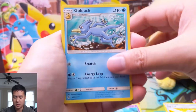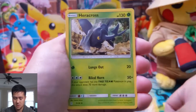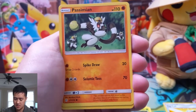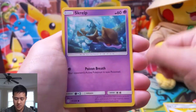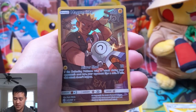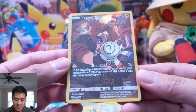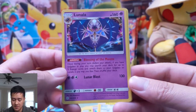Alright, let's see — Golduck, Pangoro, Heracross — oh my gosh the centering. Jangmo-o, Rowlet, Scorbunny, Pikachu — oh there is a character rare! And this one does look pretty centered, so we're definitely going to set this aside for PSA. Put it in a card saver. Oh, Lunala — this is our first one of this as well.